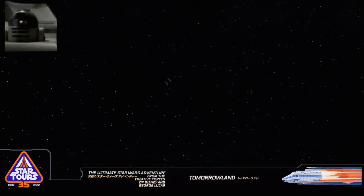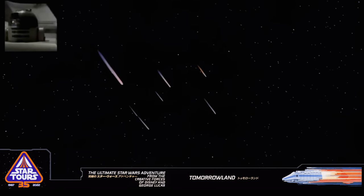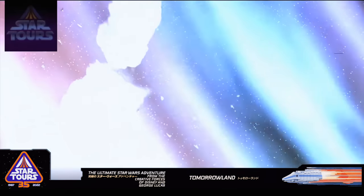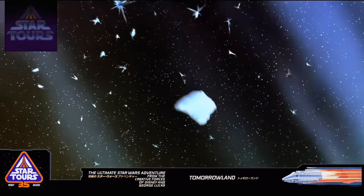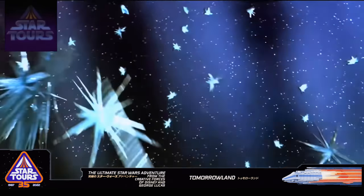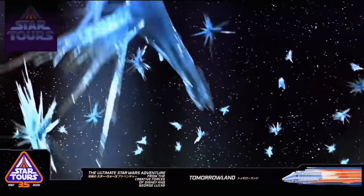R2, we passed the Endor Moon. Now, what's the matter? Oh, no! Comets! Ladies and gentlemen, there may be some turbulence up ahead. Make sure your seatbelts are fastened. R2, light speed to Endor Moon.